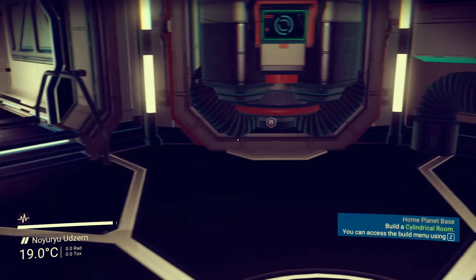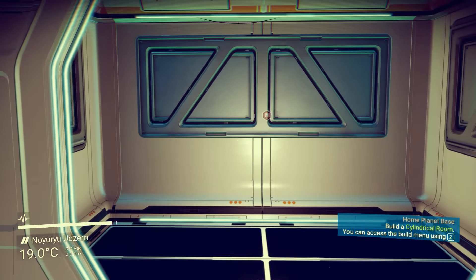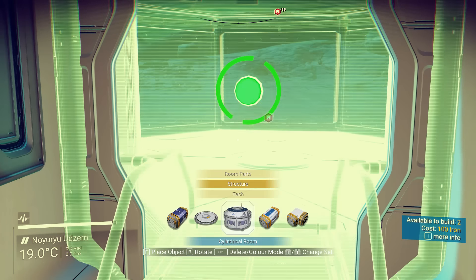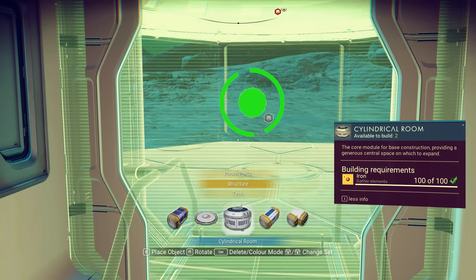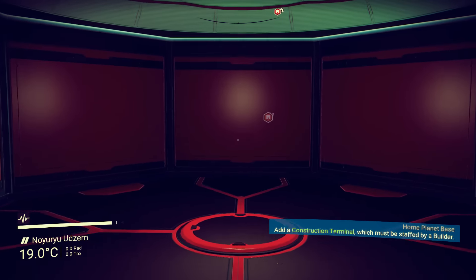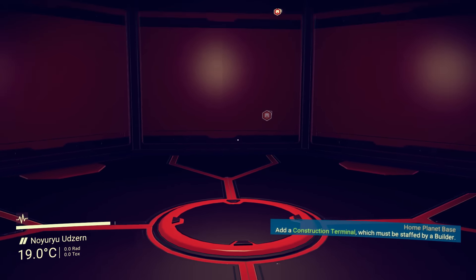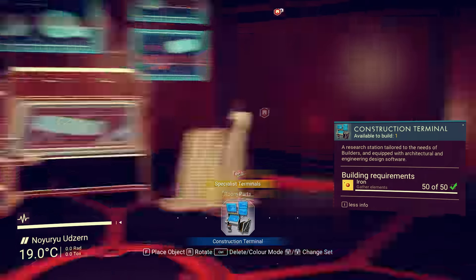So you walk in here and take a left — oh that's just the end. We need to pop that open boys — a cylindrical room is next. There's a glass roof corridor too. Let's put the cylindrical room off the back side — it's the observatory boys, that's where you crack open some non-alcoholic scotch. Let's place it right here. More info — the core module for base construction, providing a generous central space on which to expand. Let's place it — look at this, this is our theater room boys! At the construction terminal it says it must be staffed by a builder.